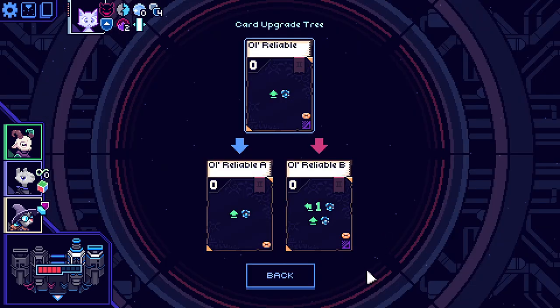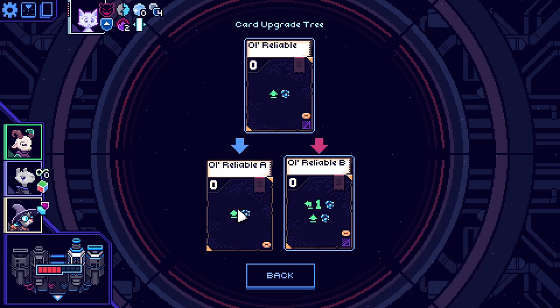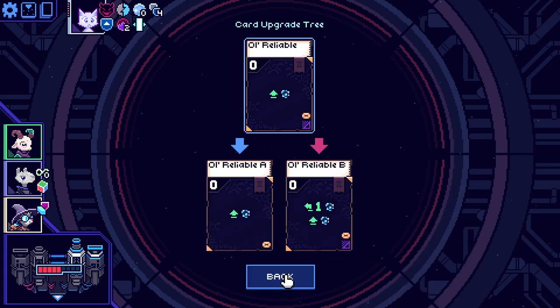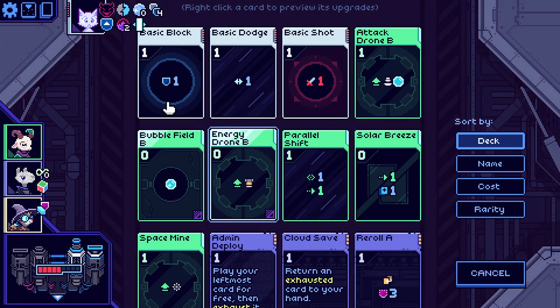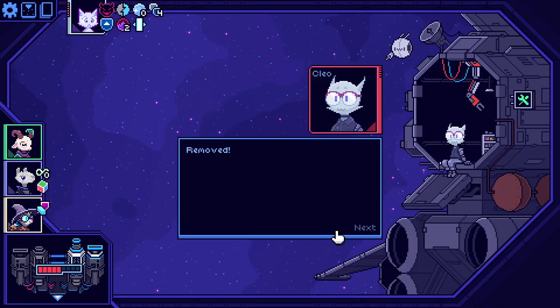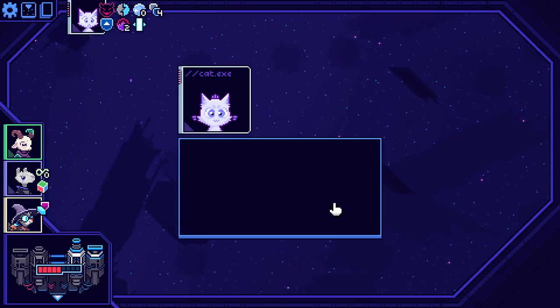I don't want to remove it — I'm looking at upgrades. I can make two of those, or make it not exhaust. You know what? Let's just get rid of this block. We know it's bad — let's just get rid of it and call it a day.